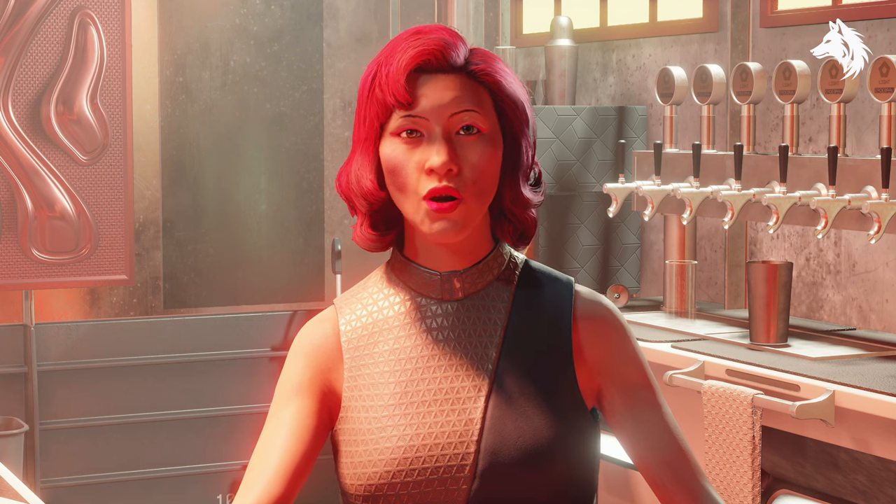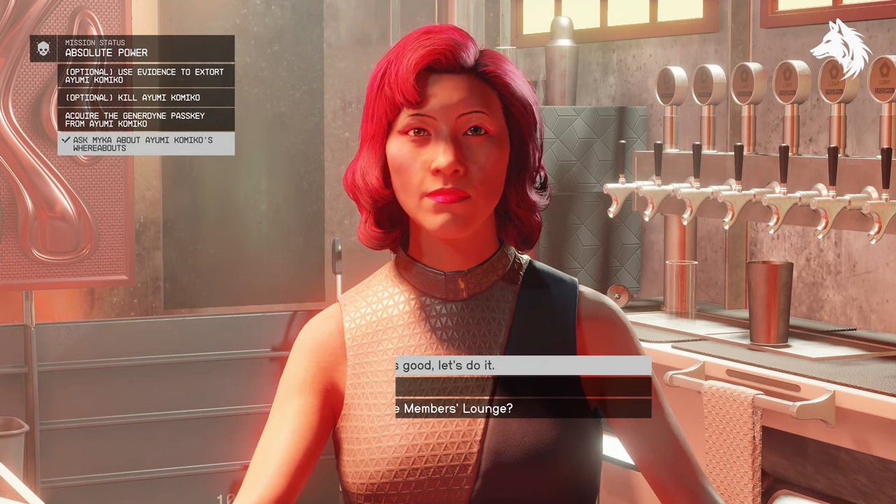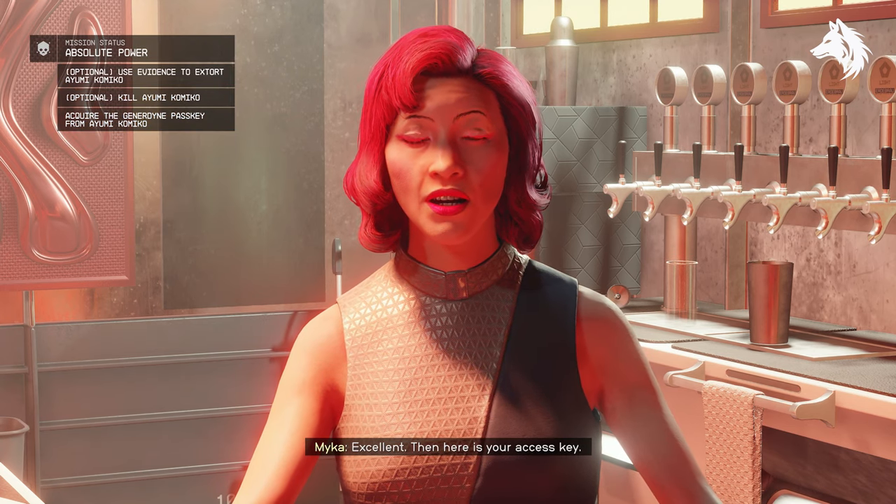Lastly, Ayumi's Officer Evidence is located on a table behind Ayumi Komiko in Euphorica's members only lounge.